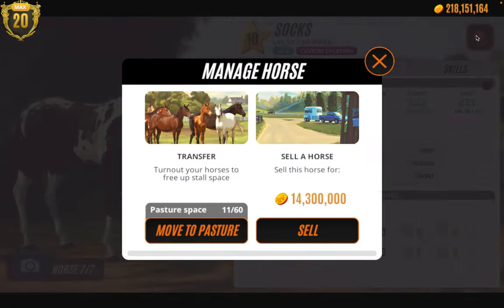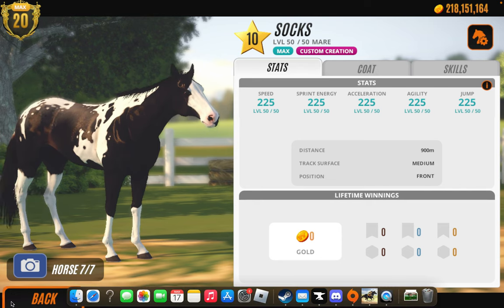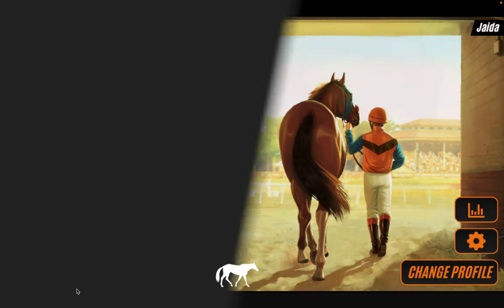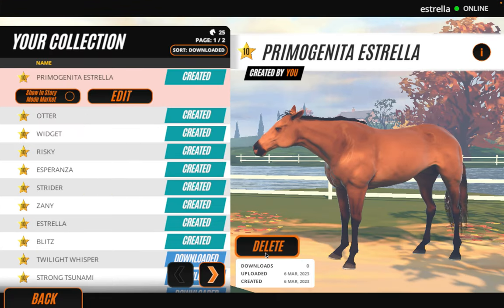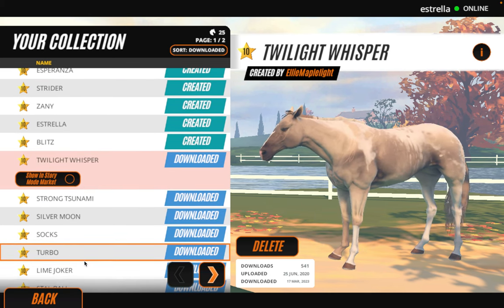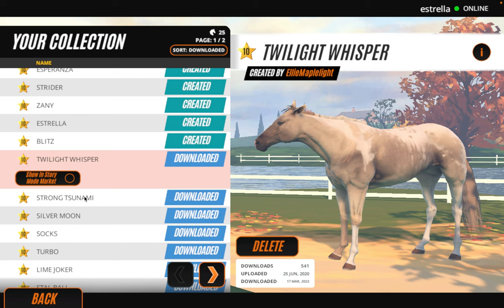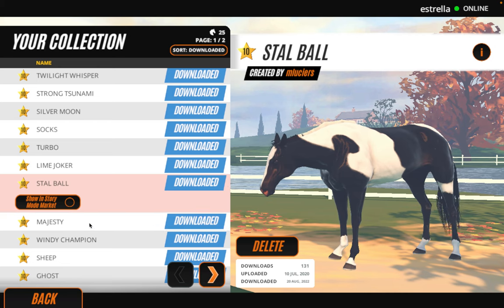Why can't I set him as stud? Oh my god, I'm so dumb — it's a mare! Oh, I'm so stupid. Did I not even think to look? Why did I automatically assume that it was — oh, I'm so dumb. Okay, we've got to pick someone else. Oh, stupid me.